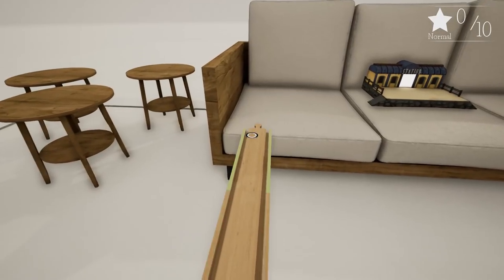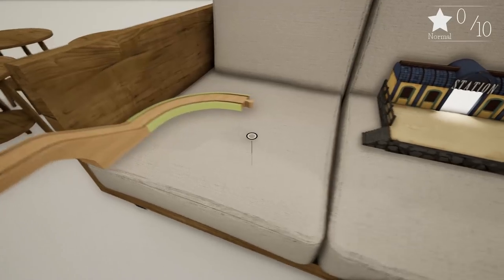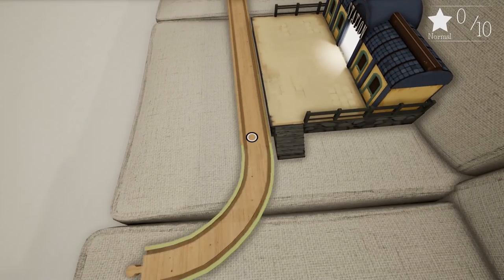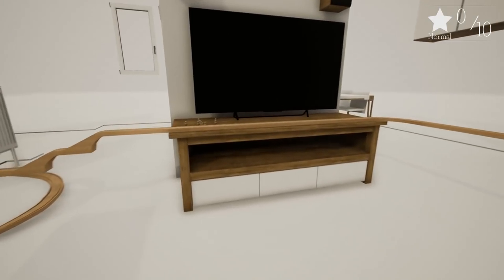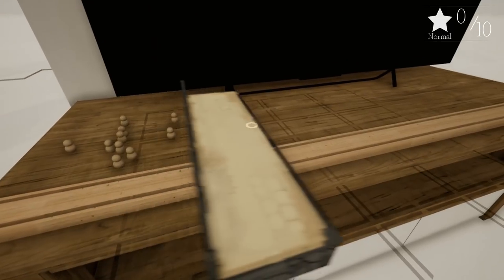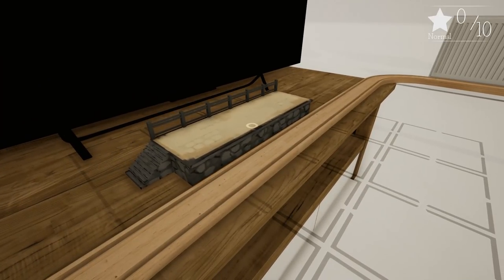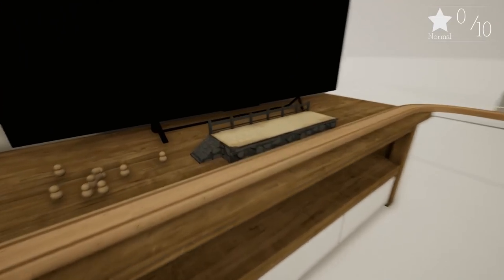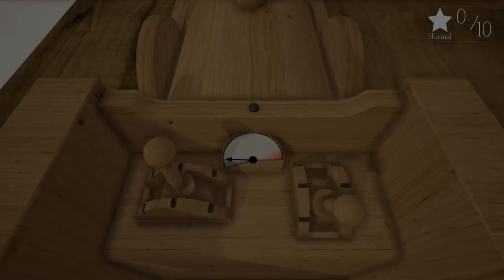We'll put a nice little runway all the way down here and go over to the train station. This first level is pretty basic, which is a good thing because I don't know exactly what I'm doing yet, but it seems to be working out. We need a platform station for the passengers - there's a radius around it and anyone within that radius will go over and wait for the train.